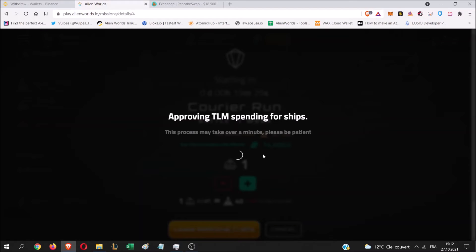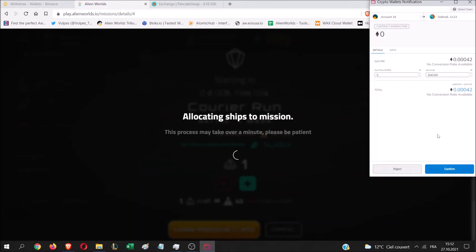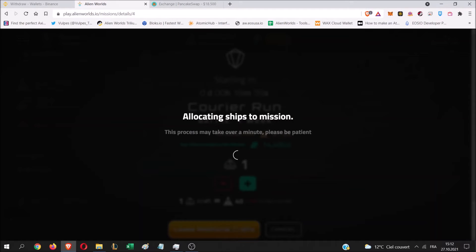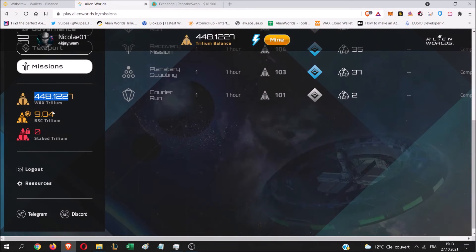You should be good — let's wait for it to finish. You'll have a second transaction to confirm as well — it comes up here. So there are two transactions to confirm when you send your TLM into a mission. Now let's look at the second method, which is to transfer your TLM from the WAX blockchain to the Binance Smart Chain blockchain.